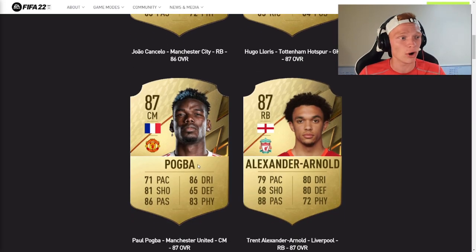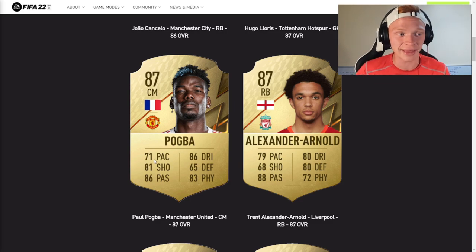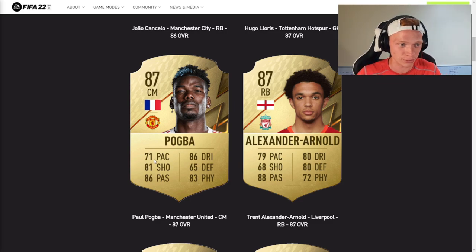Next up, we have Paul Pogba getting upgraded to an 87 from his 86 rated card in FIFA 21. This guy's just a staple midfielder every year — going to be very expensive. He gets great links, he's Manchester United, he's French, and he can play CDM, center mid, or CAM, wherever you want him. I'd imagine he still has those five star skills and four star weak foot, which make him so valuable.